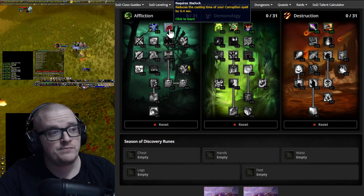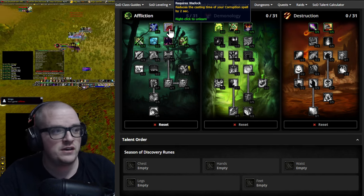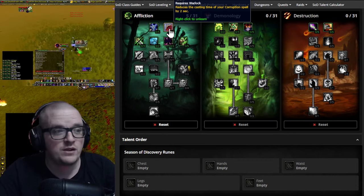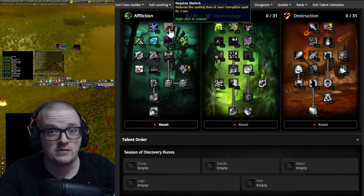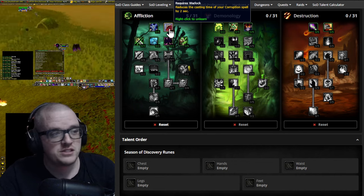For starters we have Improved Corruption, and it's pretty much a given because we're just constantly dotting everything. We don't want to cast at all because we can tank up to five mobs at the same time, no problem.